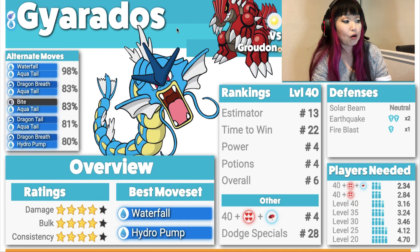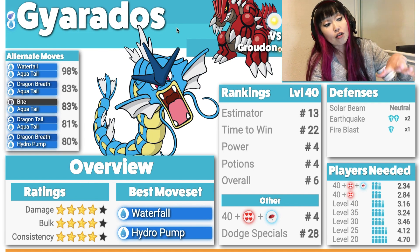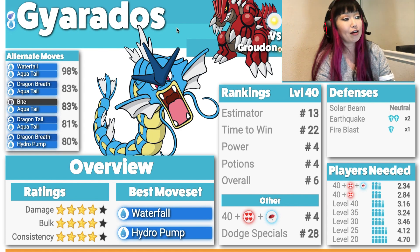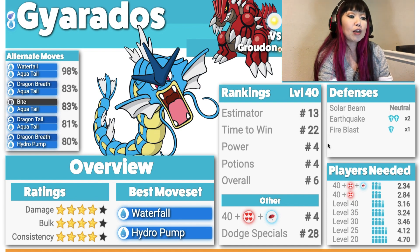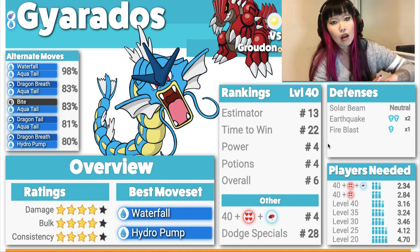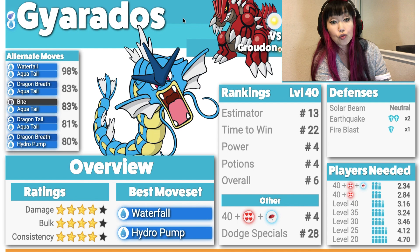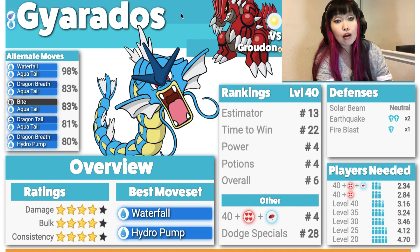Here comes Gyarados: Damage 4, Bulk 4, Consistency 4. Best moveset is Waterfall and Hydro Pump. Before Kyogre, Gyarados was the way to trio Groudon — now you could duo it. Solar Beam is neutral damage because Gyarados is part Flying, Earthquake is a double resistance, and Fire Blast is a single resistance. Gyarados actually has more consistency than Kyogre. It's just not good enough to duo, but it will be a reliable option.